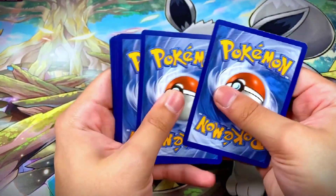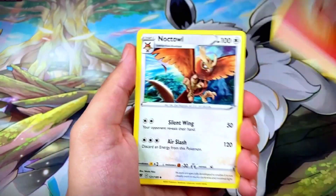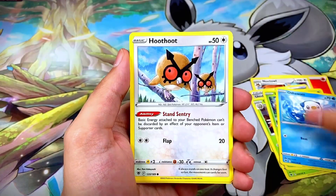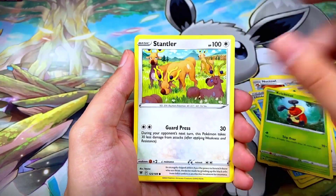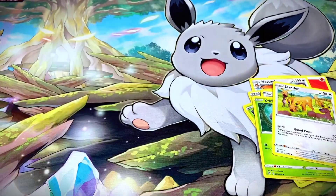Pack twelve has a black border code card! We got Fire Energy, Knock-Off, Unidentified Fossil, Dark Patch, Rowlet, Oshawott, Hoothoot, Turtwig, Stantler, Spicy Seasoning Curry, and a Wyrdeer hollow rare.